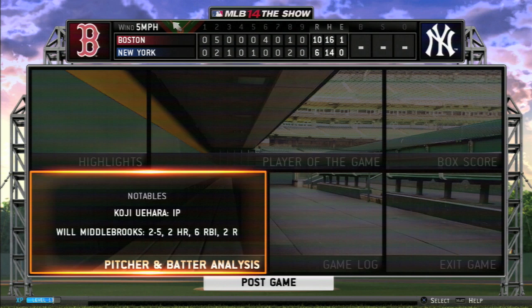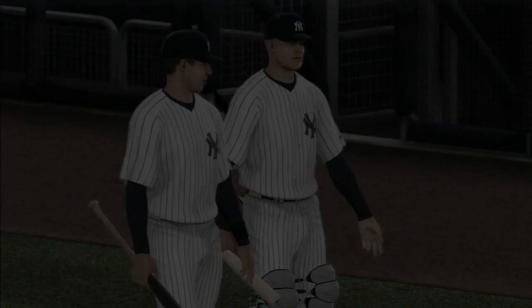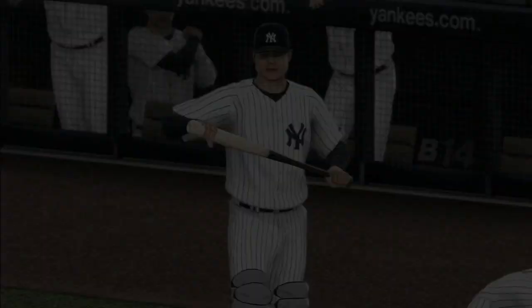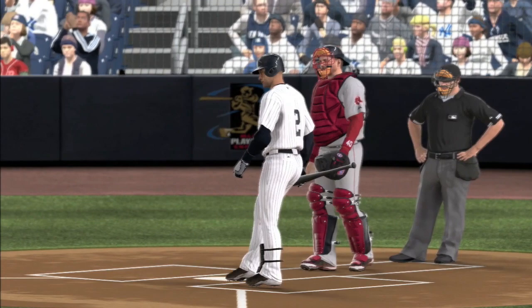Middlebrooks is your star today with two homers and six RBI. He put the Red Sox on his back today and led them to victory. So we've got Corota going against Felix Dubront next. Corota's got a 2-0 record — has to be our best pitcher to date. Red Sox-Yankees one more time, and this one is on Sunday Night Baseball. Anytime the Yankees and Red Sox lock up on a weekend series, you're gonna have Sunday Night Baseball at the end of that series — that's just how things go in Major League Baseball.